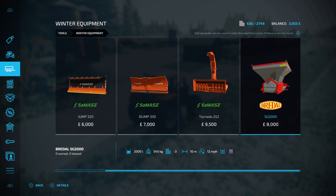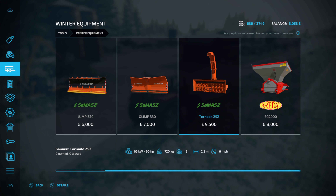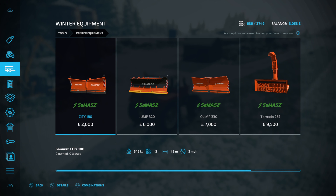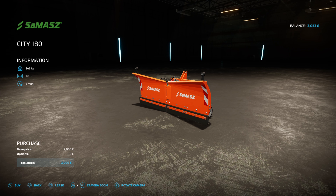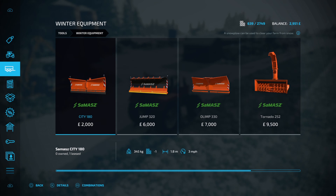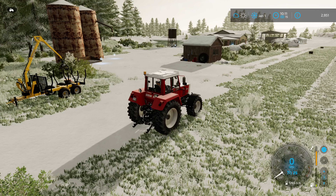I think I'm just going to play about with this episode - it's going to be a bit of a different one. I'm just going to play about with one of these ploughs, see what this does. I've never actually used one of these before. So I'm going to go down to the shop and pick this Samaz City 180 plough up and see what kind of fun we can have with this.